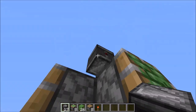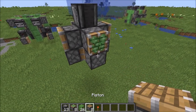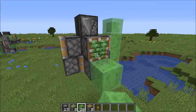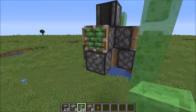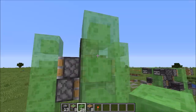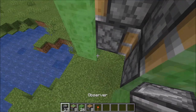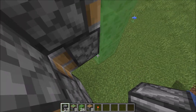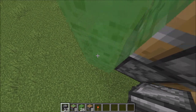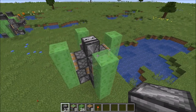Next up is the observer placement. Go ahead and place that down — the sticky pistons will go off if you did it right. Now for your slime blocks, you want two here, one on the top and one on the bottom, and you want that on all four sides. Then grab your observers again and place them face-up pointing into the sticky piston on the bottom.